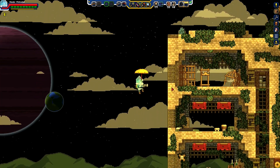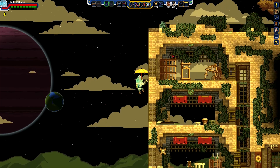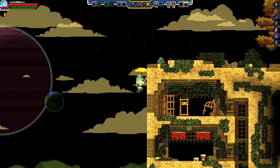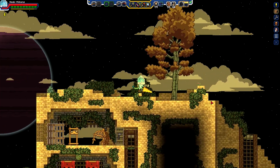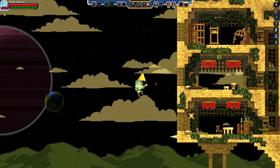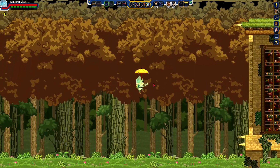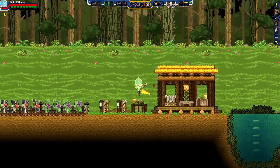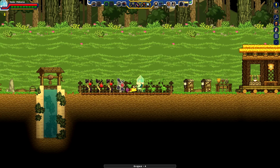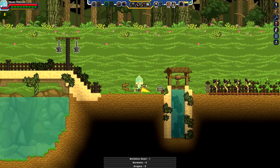Almost took some damage there. Now, can we otherwise get on top of this thing? Could we have done this before? Yeah, we might have been able to. Alright, but let's drop back down. Try not to take any damage. Bridge. Good. I guess I'll grab all this. Might as well.